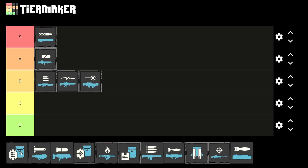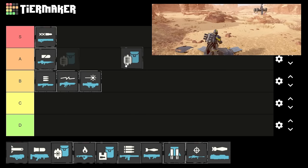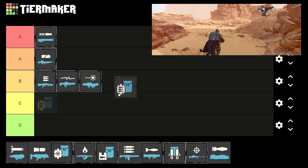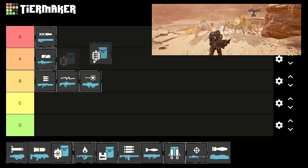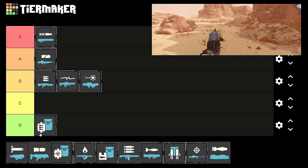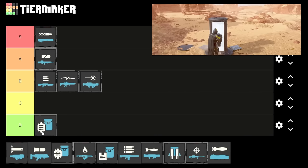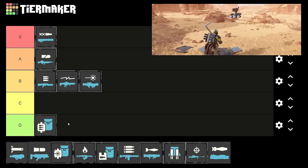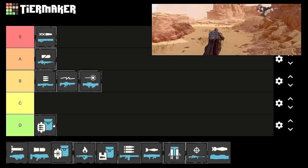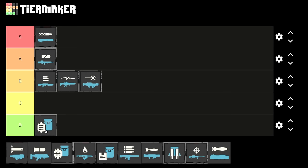Next we have the liberator guard dog — a couple things in here aren't just support weapons but they sort of fit. It's a guard dog, so it's decent, but honestly I wouldn't say to use it. It's just not worth using a stratagem slot on it, so I'm putting it in D tier. It shoots like a support turret which is nice, but why would you ever take this over a turret? Turrets do so much more damage and are way more effective.